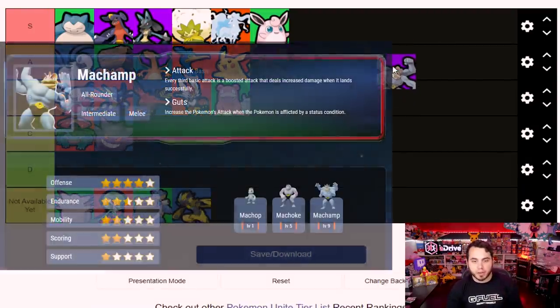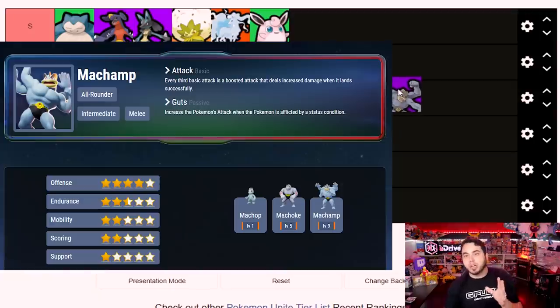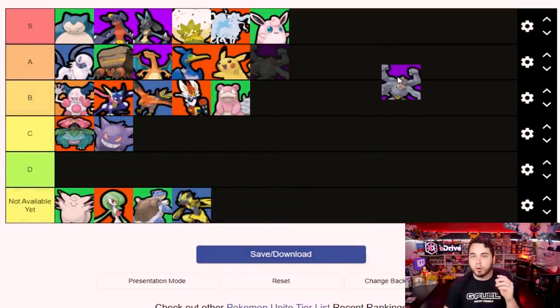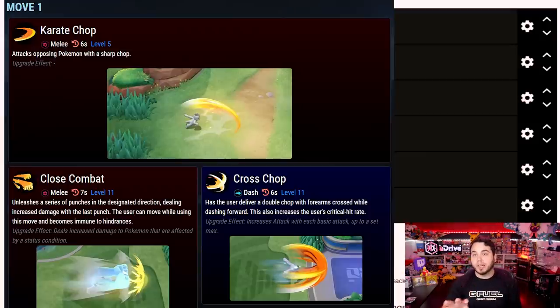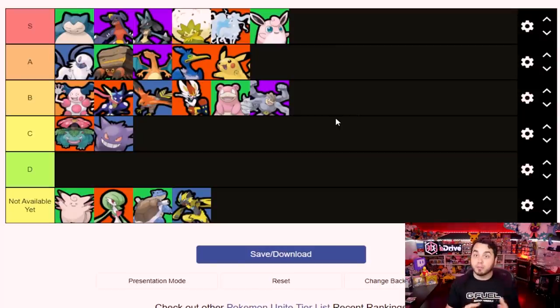Last but not least is Machamp. I did not play Machamp myself but played against it a bunch. This Pokemon was one where if it starts to steamroll and gains a little momentum, it can deal an absurd amount of damage and really wreck your team. The times I felt like my Pokemon just vanished and died right away often came from Machamp. I'm going to put it in B tier because I don't have a ton of personal experience with it. When I did play against a well-fed Machamp a level or two above, its damage output was insane - moves like Submission and Dynamic Punch with continuously increasing offensive output.